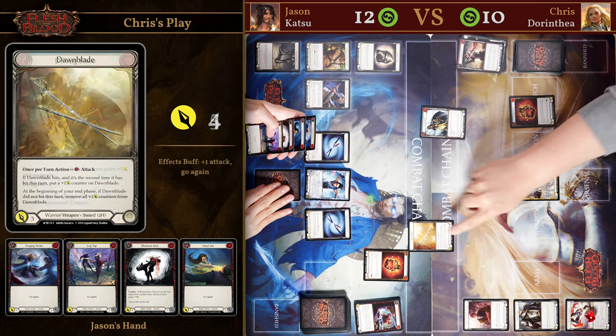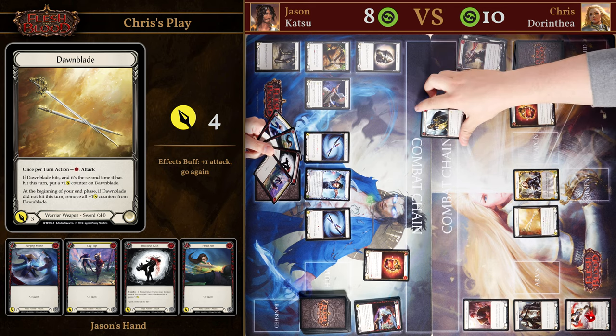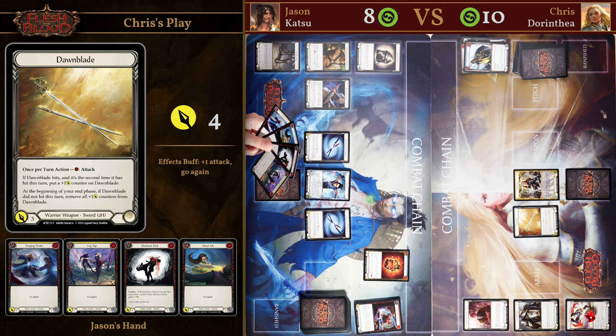Chris chooses to play a Driving Blade — it is the blue one so he is only attacking for four. He has one more card in his hand but at this point we're not too worried about a big pump. I choose to take the four damage here as my hand is very good and we're going to be doing a lot of damage.